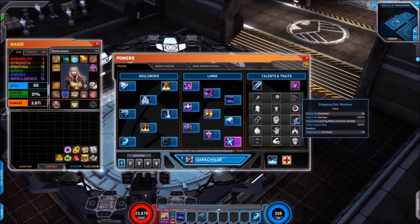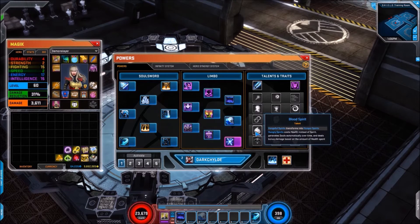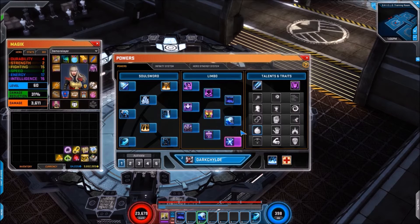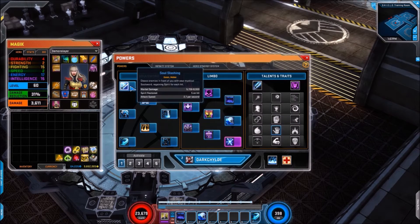Next up we have Stepping Disk Mastery — Step to Me cooldown eight seconds, Step to Me damage up 200%, Step to Me's pulling effect cannot be resisted, Seven League Step gains 100% duration, and Stepping Disk cooldown comes down by one second. Then Blood Spirit — Vengeful Spirits transforms into Hungry Spirits, which costs health instead of spirit, generates souls automatically over time, and deals bonus damage based on the amount of health spent. I like talents that activate or regenerate automatically, so I'm very happy that option is there. Next, Restless Spirits — you automatically trigger two Vengeful Spirits whenever you use Spirit Fangs, Soul Shockwave, Soul Brand, or Sorcerer's Eruption.